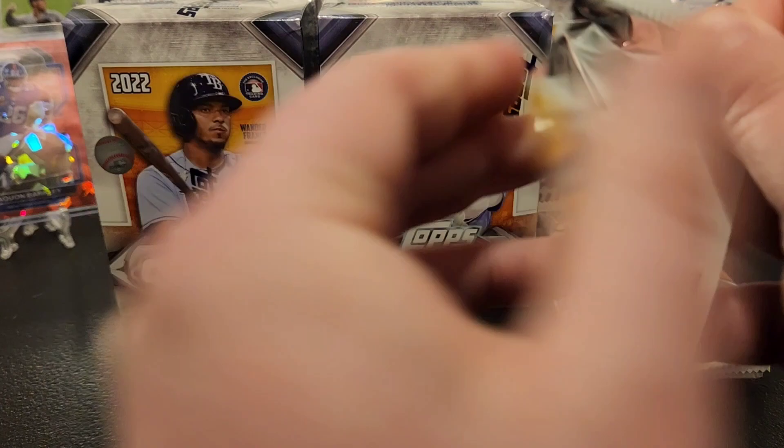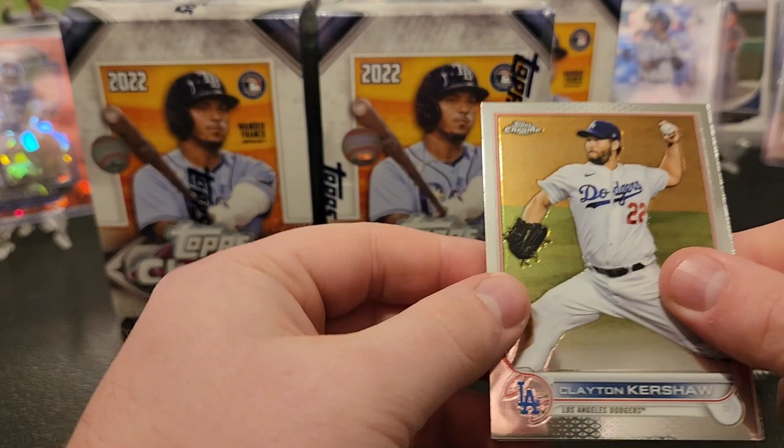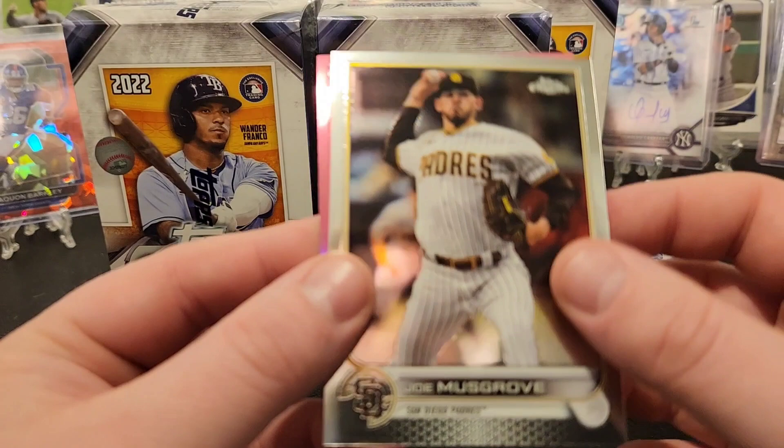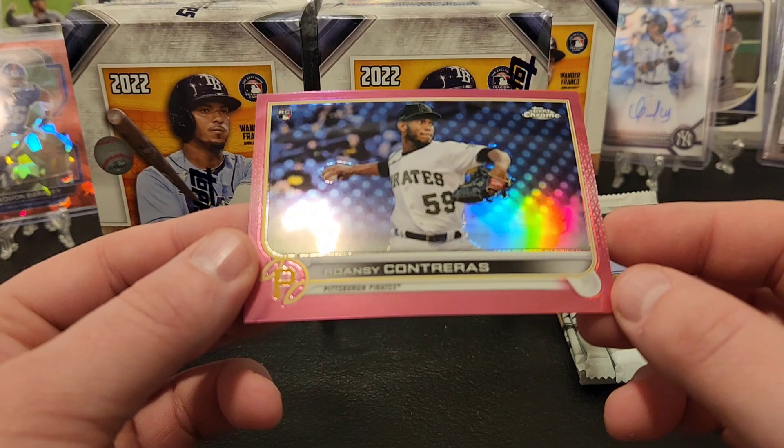Drop some comments - what do you guys think of Topps Chrome, the whole issue with the short prints? See our first pink, I think - Clayton Kershaw. Shane Baz rookie, Jose Siri rookie, Musgrove. Hey, a pink Roansy Contreras - that's pretty good. Yankees roughed him up the other day, but pretty good rookie pitcher. We'll find his teammate O'Neil Cruz.